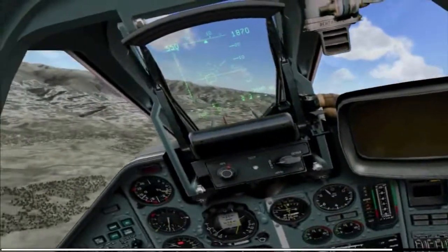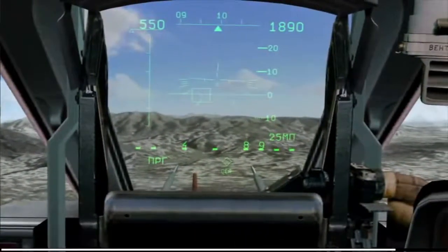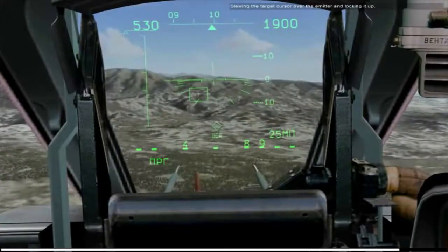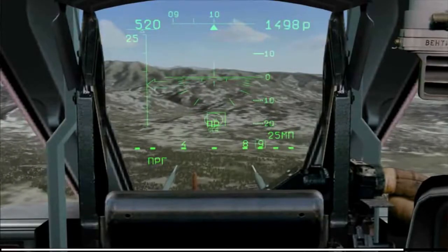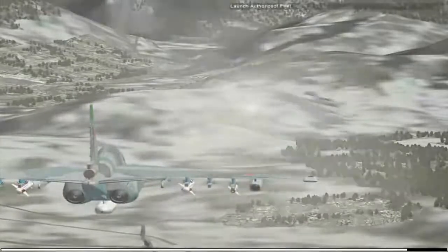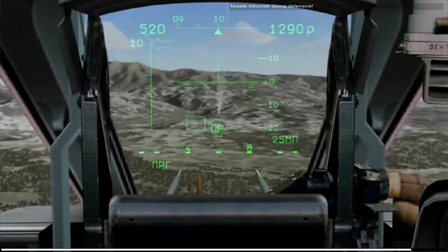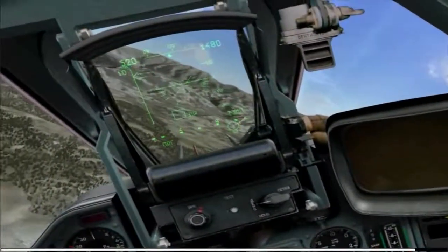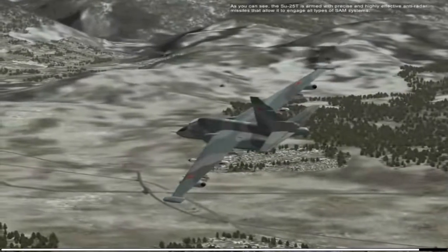New target — it's a short-range SAM. Turning to face the threat. Slewing the target cursor, circling the emitter and locking it up. Launch authorized. Fire. Missile inbound. Going defensive.